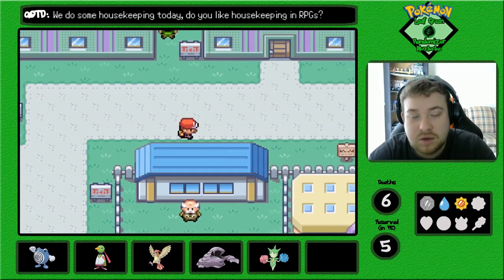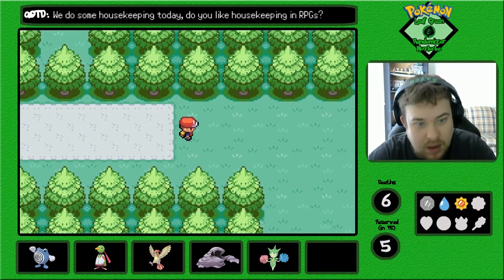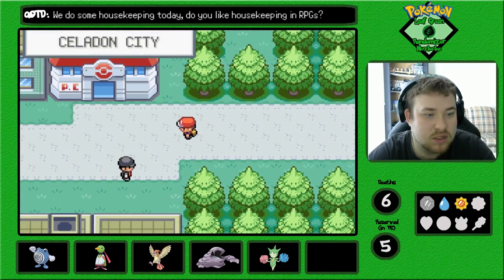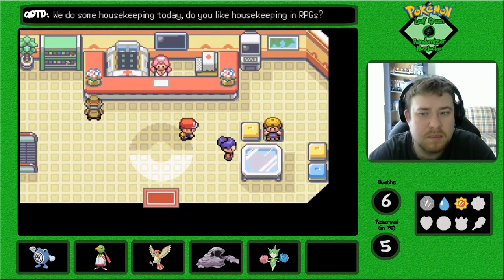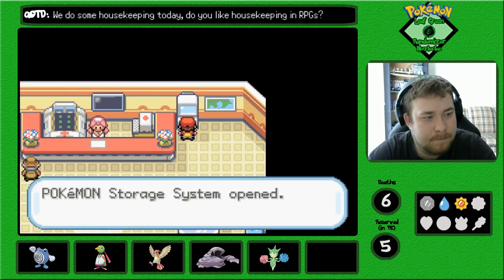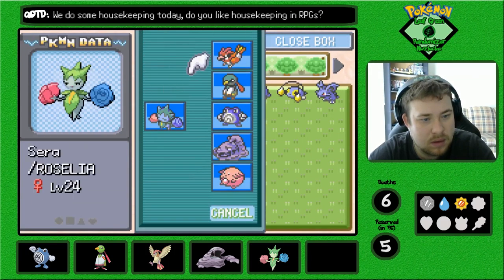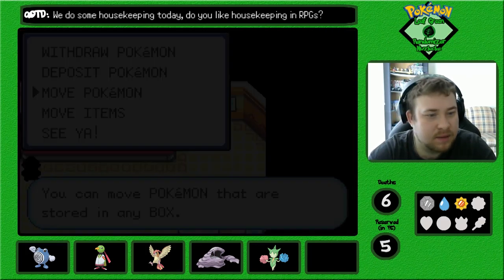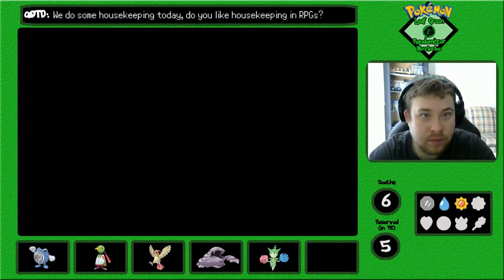Something else we can do — I just remembered — we can get our encounter in Route 7. Who's in the lead? Sarah. Perfect. Actually, we're gonna put Chansey in the box too, because we're not gonna be using it. Let's see what our encounter for Route 7 is.